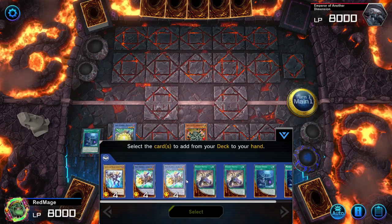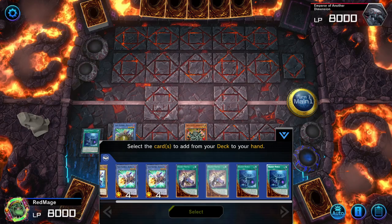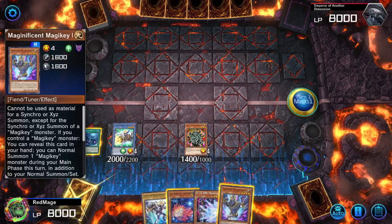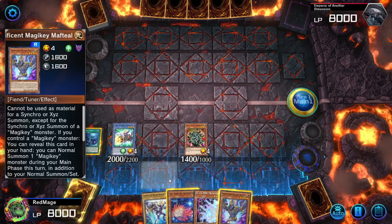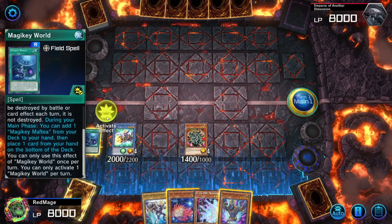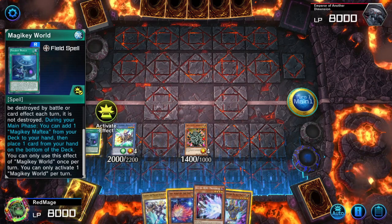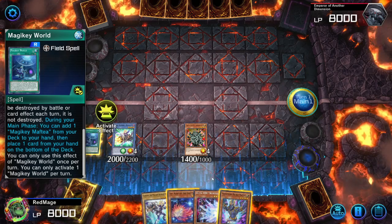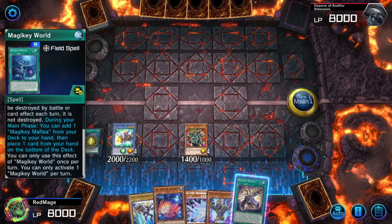Now Buster's effect — once you activate it, generally you want to add Mathdeal. But since we already added it off of Magicky World, we can afford to add an extra body that we can swap if we ever have bricks in our hands, such as Ash Blossom if you want to play that, or Nibiru and whatnot.